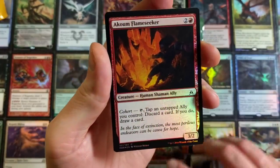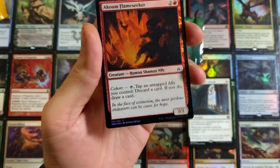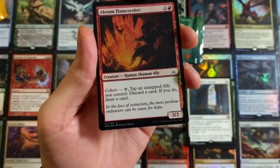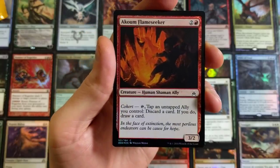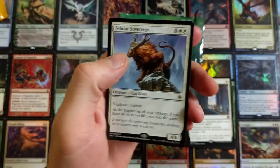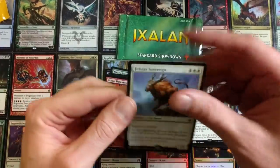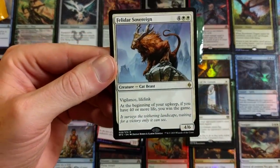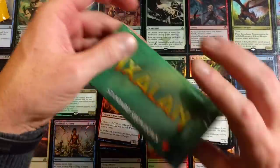I hope Wizards never brings back commons in standard showdown prize packs — when you win a prize pack you want something loaded, something juicy, something with flavor. You don't want a common foil — no thanks. And a Felidar Sovereign... that was ugly. Vigilance, Lifelink. At the beginning of your upkeep, if you have 40 or more life, you win the game. That really just kind of made me nauseous.